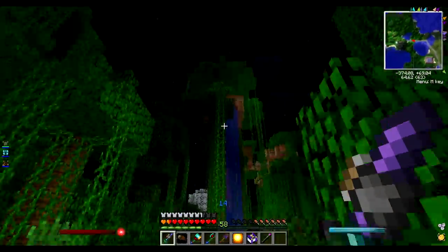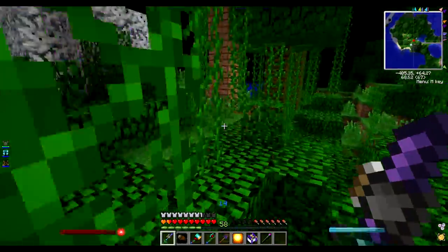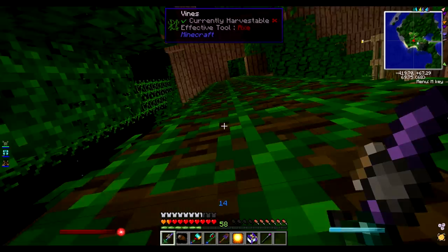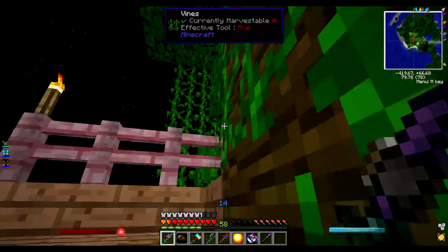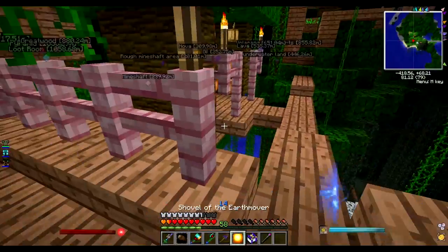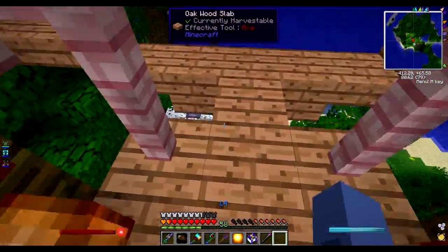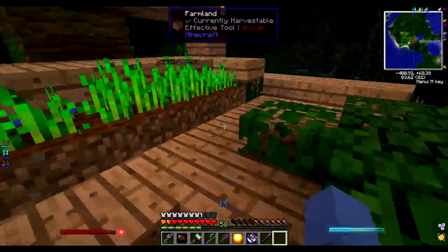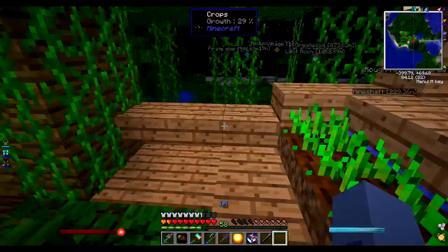This is Josh's jungle house thing, with his Thorncraft stuff and things. The entrance is a very secret entrance, which goes up here. And we've got some lovely, lovely fences. Those are lovely fences. And we've got his cocoa bean farm thing, because he's got hella cookies. He's got his wheat. Arcane workbench and research table from Thorncraft, because he is a wizard.